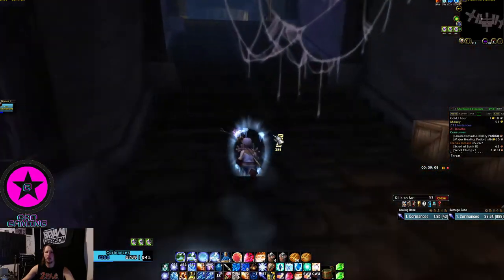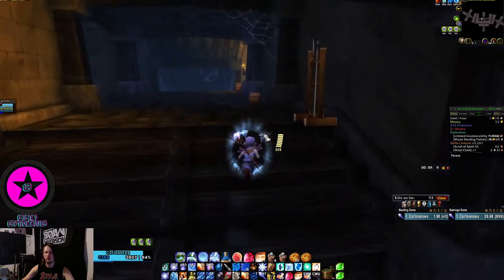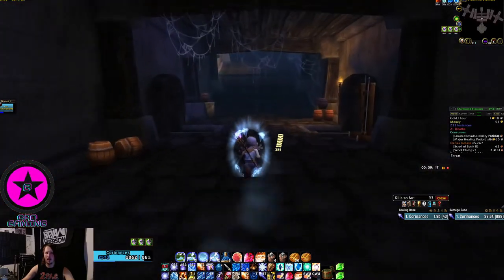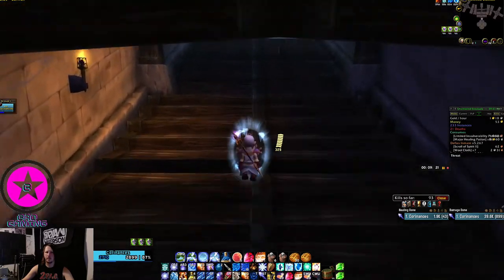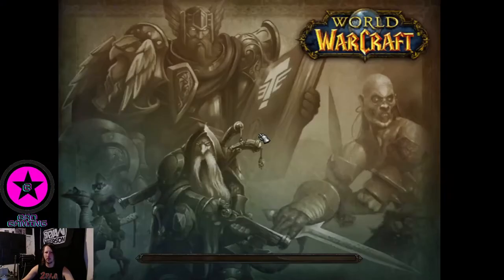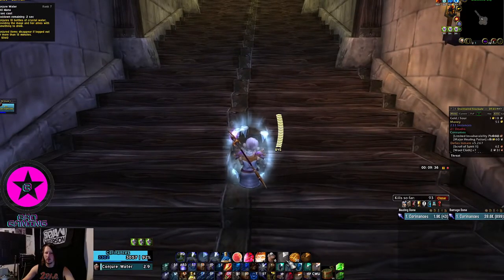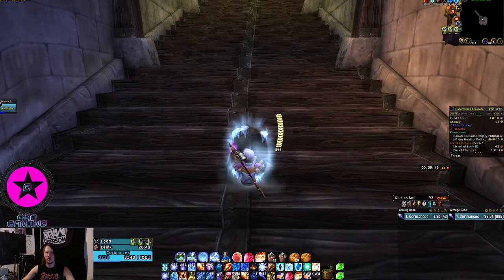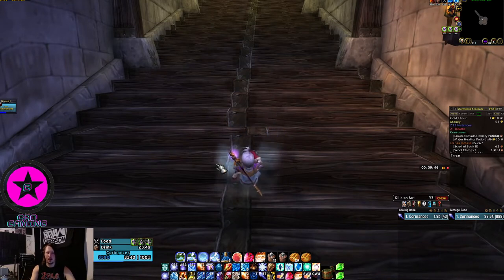Now we're going to exit the instance, drink, and keep the timer going so you can see that you can be in and out with that pathing within 10 to 12 minutes for the next run. Don't worry about what boosties will think about that timing — they're probably AFK doing something. That's why it's always good to have your loot on Group Loot or Free for All so whoever wants to loot can go ahead. Now we're going to reset our Kill Tracker.